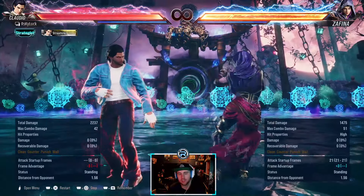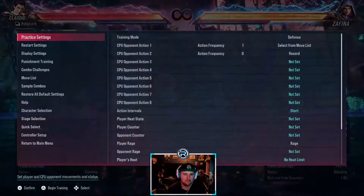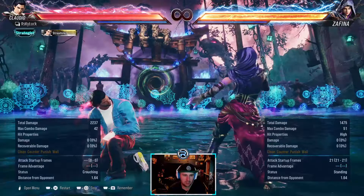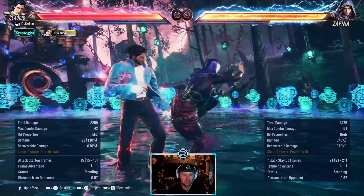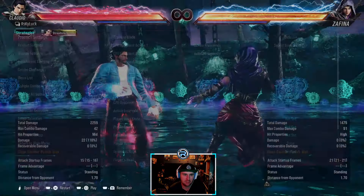She's got forward 3 which is plus, leaves her in stance. It's a high — you're not going to react to it. It's just one of those things where if you think she's going to do it, you've got to be careful with that. We'll get to her stance stuff as well.